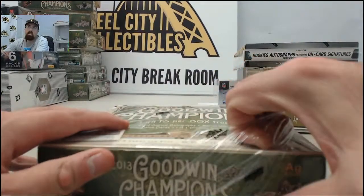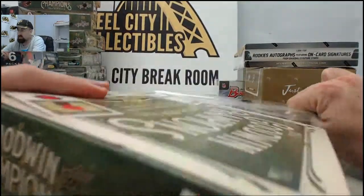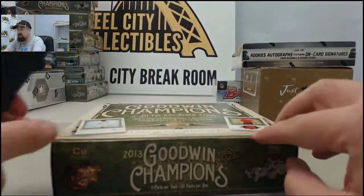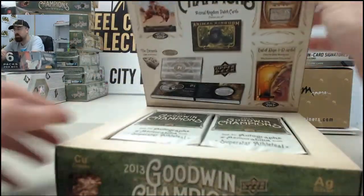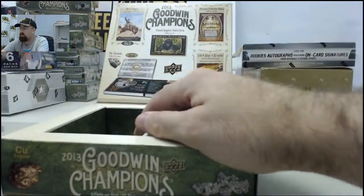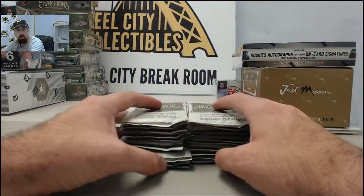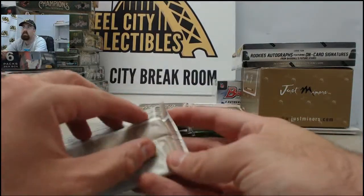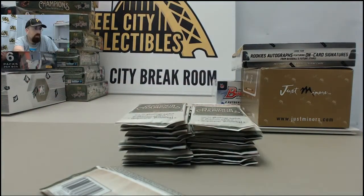We're down to nine slots left on that Goodwin Champions 16-box mixer that we've been promoting here for a while. Nine slots left at $49.95 per slot. Gets you a random letter or combination of letters of the player's or subject's first name. So if we pulled a LeBron autograph, it would go to the L's; Michael Jordan would go to the M's. If we pulled a Mountain Gorilla, that would go to the M's.